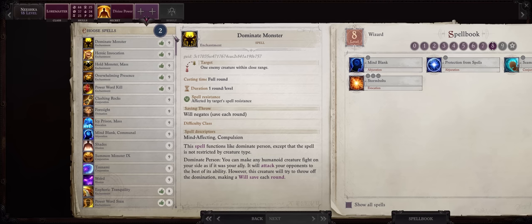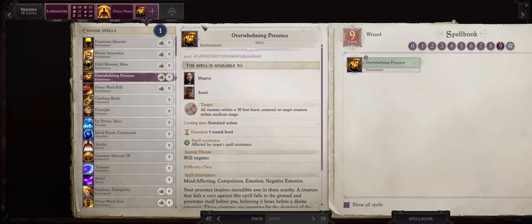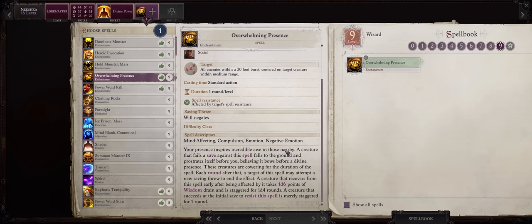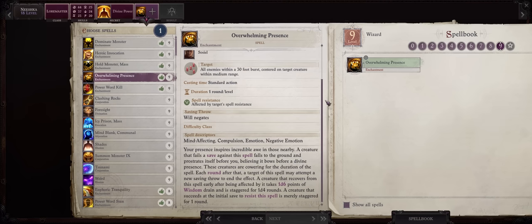Now for your level 9 spells, we actually have a lot of powerful ones here. First without a doubt: Overwhelming Presence, which is the ultimate enchantment spell in the game, even stronger than Greater Command Halt. It works essentially the same — if enemies fail the save they'll just stand there doing nothing — but this spell can even work if they succeed on the save. Besides that you probably want Weird too, which is the ultimate instant death area-of-effect spell in the game. You can achieve pretty high DC with Weird even as an enchantment-focused caster.